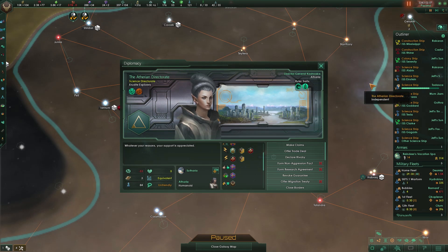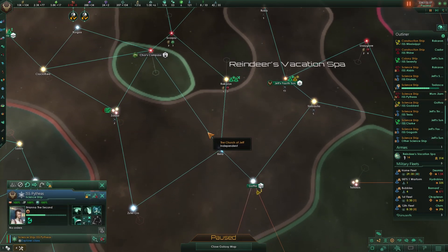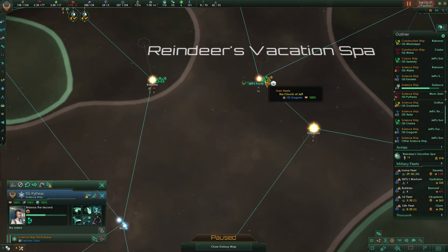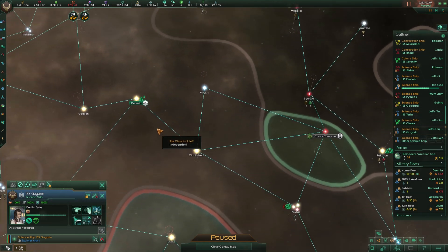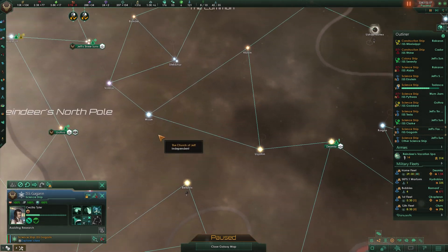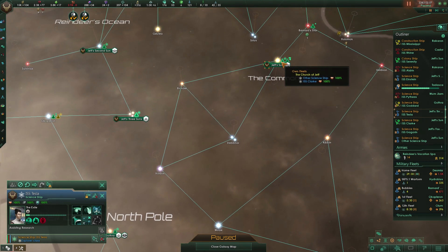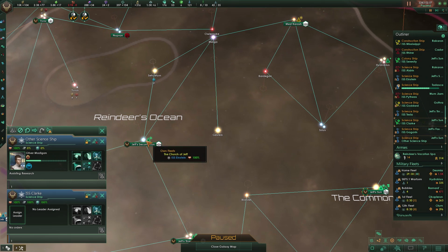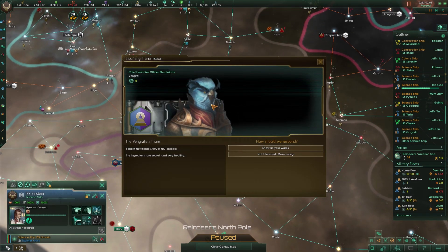I'm going to guarantee your independence — congratulations, I hope you like me now. Construction complete. Our scientist just died, but we just got another scientist. The problem is we don't know which scientist was working on which system. We don't need a scientist there. All our worlds should have a scientist. Are you assisting research? None of our scientists are assisting research?